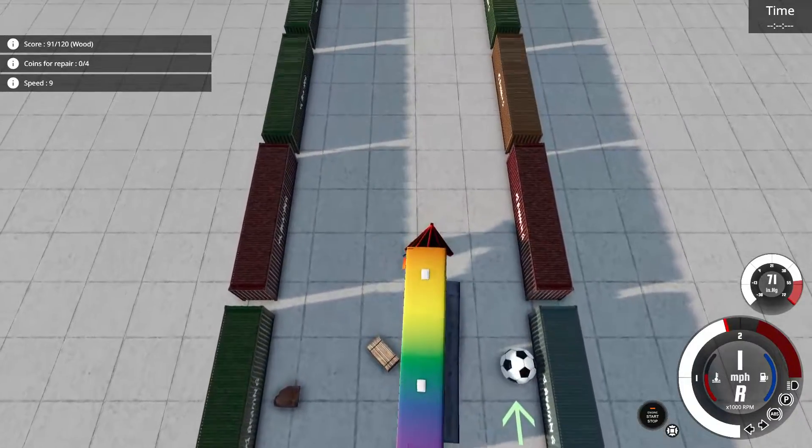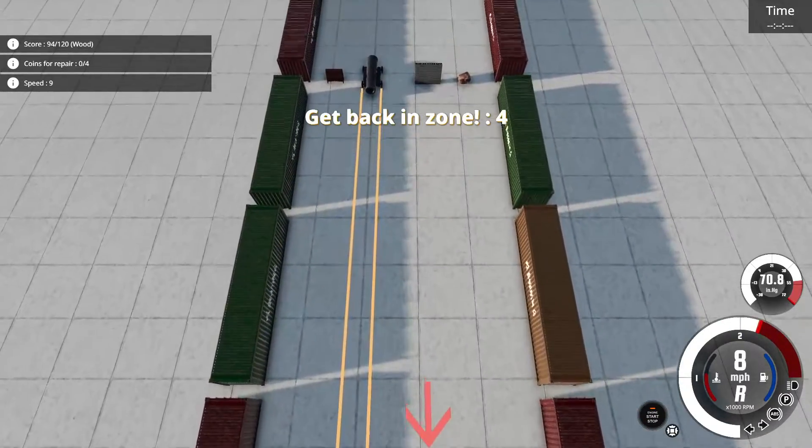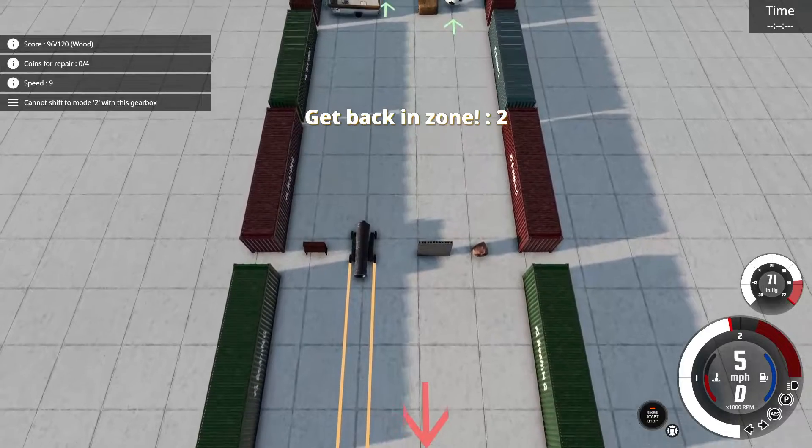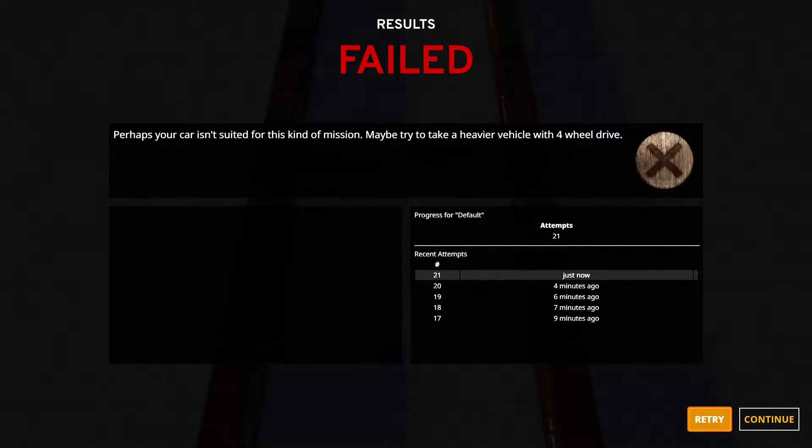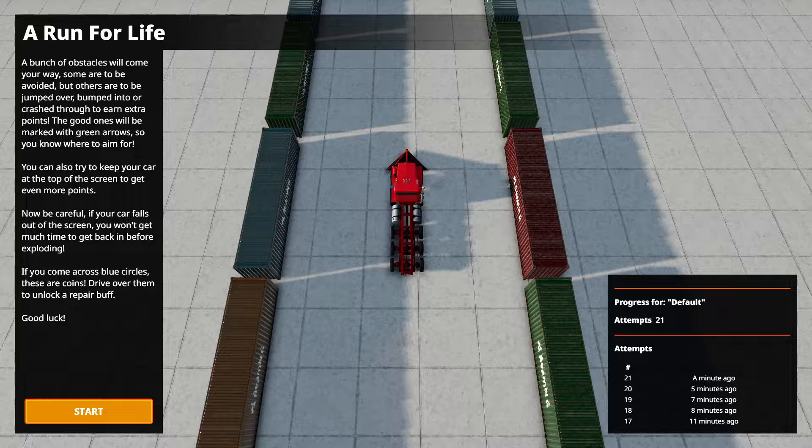I shouldn't have tried to take the jump with the bus. That's the downside of the bus — I do not have the speed to catch back up to the zone. The bus did make it though; it just sort of crashed in at the end.